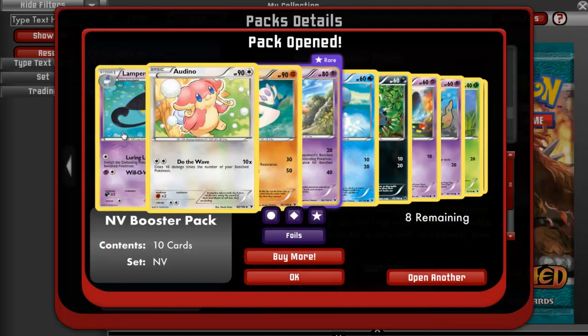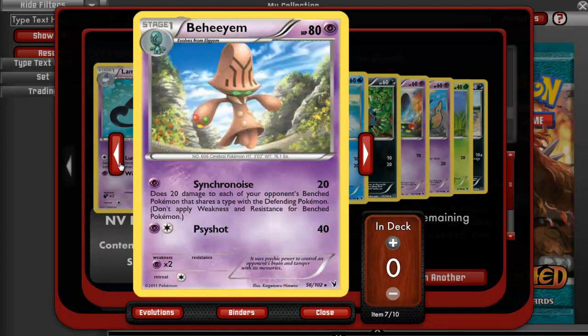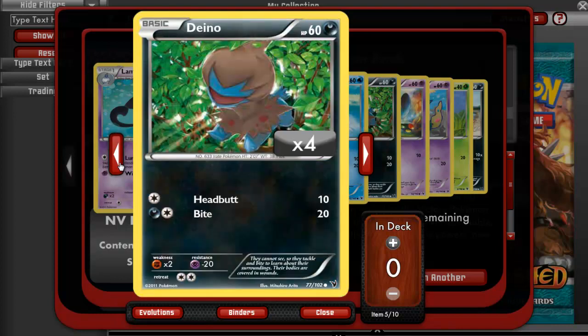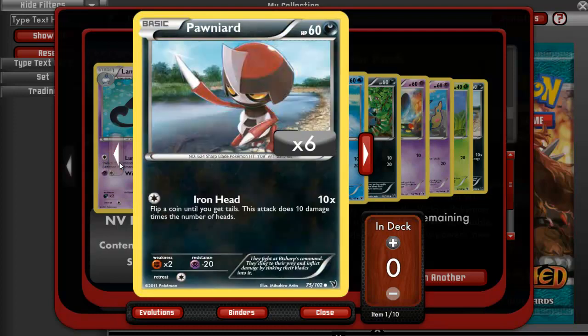Next pack. We're not getting a lot of rares — that's not good. A Lampent, an Audino, a Mienshao, a Beheeyem, a Temple, a Deino, an Axew, a Trubbish, Amoonguss, and a Pawniard.